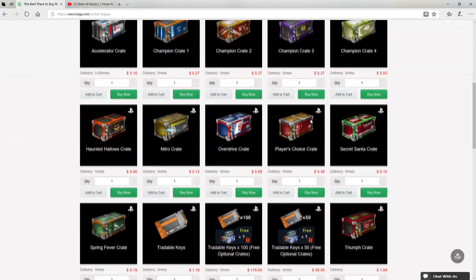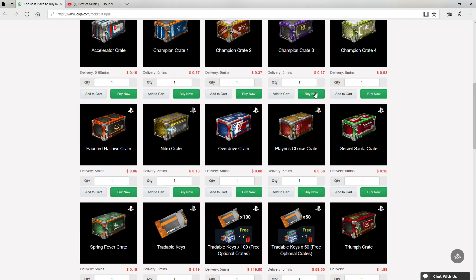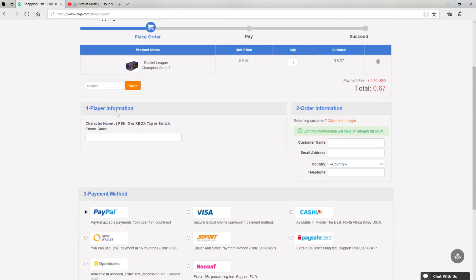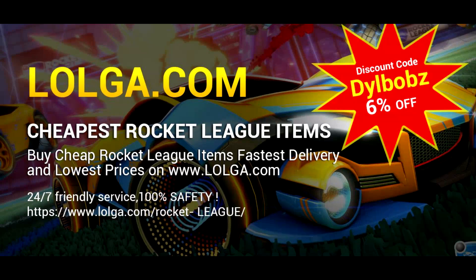Before we start the video, I'd like to shout out Logo.com for sponsoring this video. They have an awesome site where you can buy a bunch of in-game currency and items, including all your favorite Rocket League items. Make sure you use code Dillbobs to get an easy 6% off your orders. Check out the site, there's a link in the description.